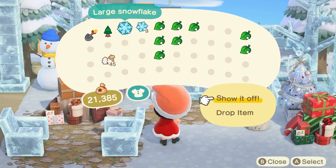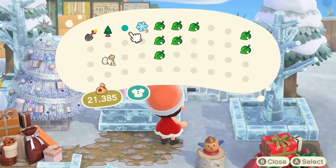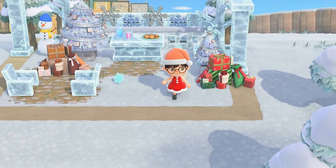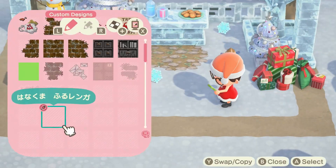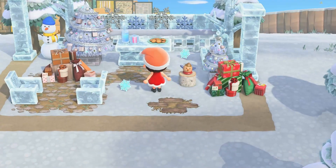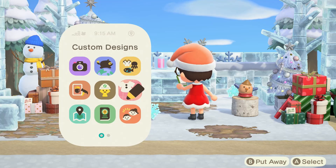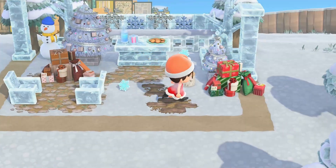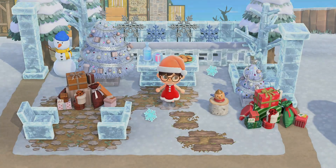Now I'm adding the finishing touches by dropping these large snowflakes on the ground. I'll also be adding a final touch of custom code on the ground — these little boards, which are also pinned on my Pinterest. And I think that wraps up today's build!